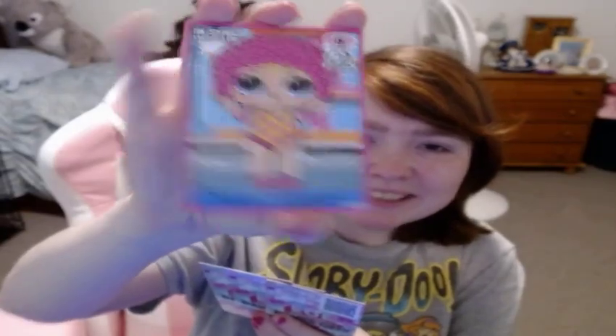This one says NSYNC. It's the swim club — eight style, two groove. You play face down and reveal when she dances. Plus two groove if Miami Pool is in place. I love her little orange and pink bathing suit.